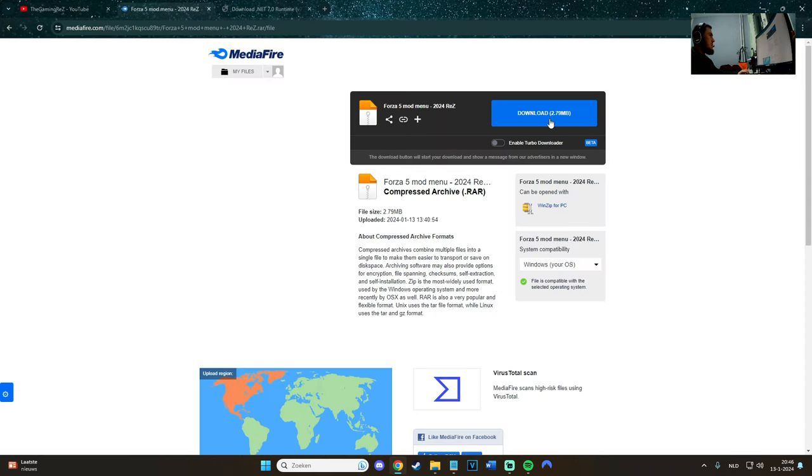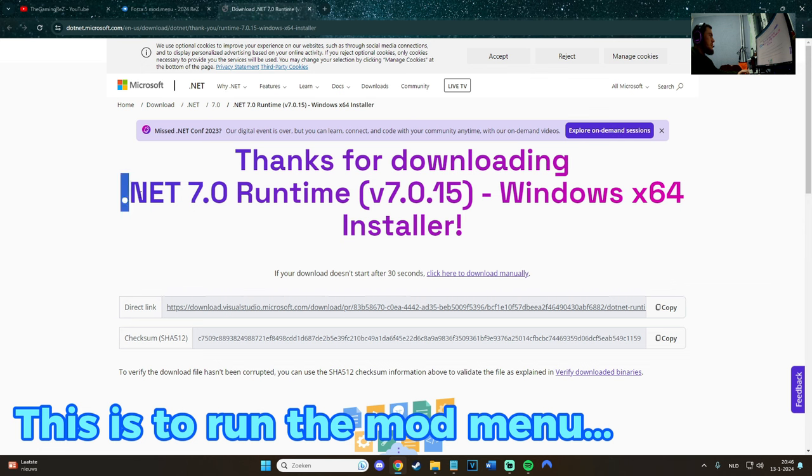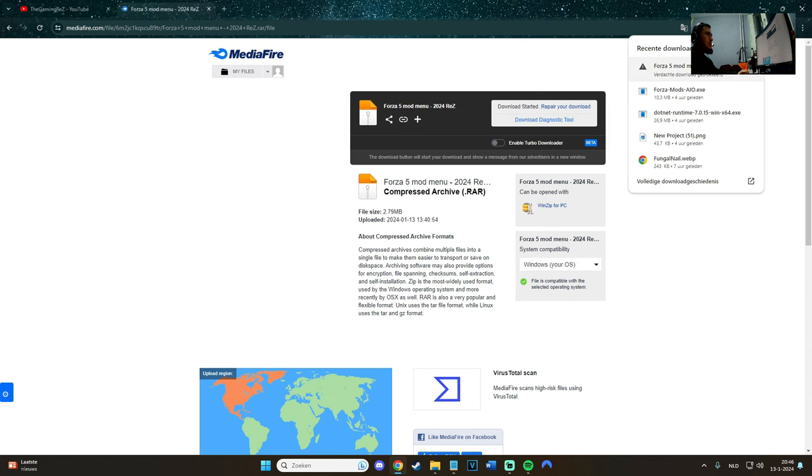The mod menu you can download on this website, so I'll show it to you. Let's go ahead and download it. You also have to have a running program called dotnet 7.0 Runtime — you'll have to download it. I already got it. There will be a link in the description of the video, and also a link in the mod menu you downloaded.